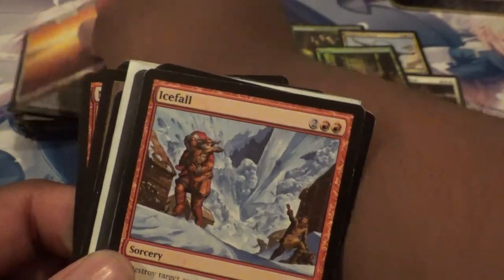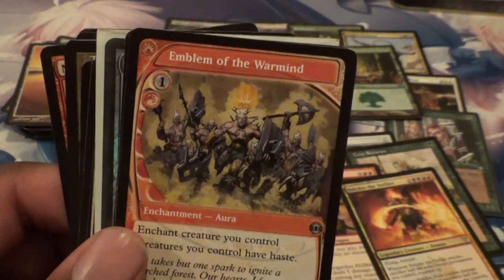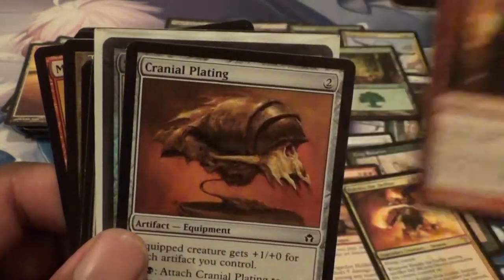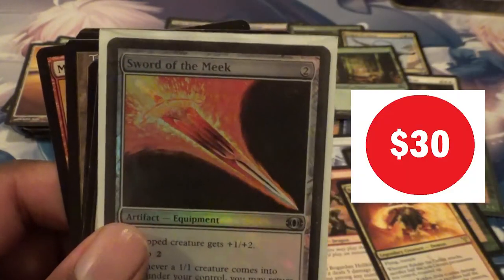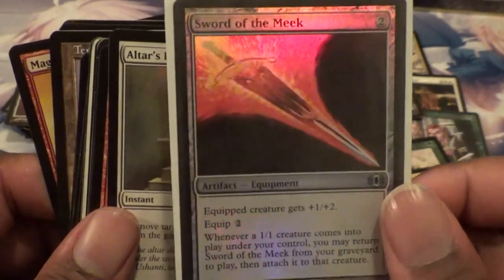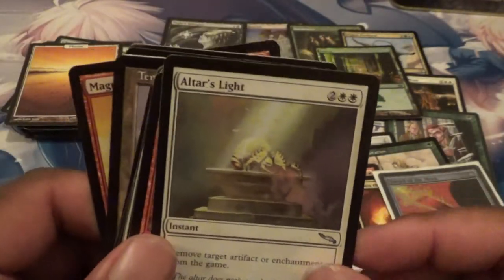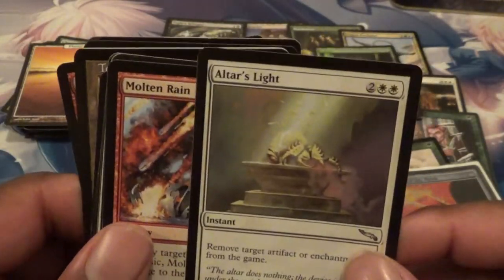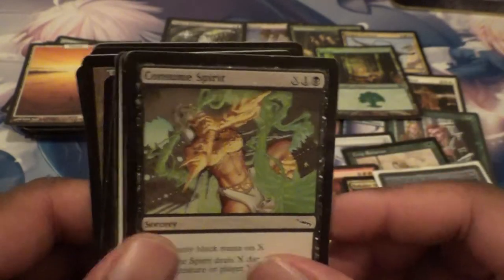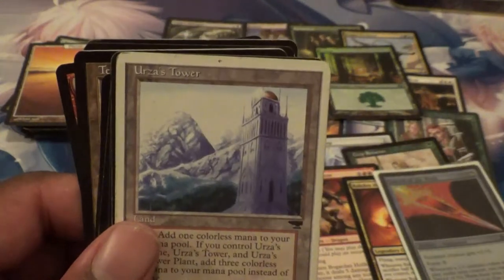Icefall. Tendrils of Agony. Emblem of the Warmind. Seismic Spike. I see a foil coming up — Cranial Plating. Wow! A Sword of the Meek! Okay, this is pretty cool. Can't complain about that. This is really early Christmas for me right here. Altar's Light. Molten Rain — I think I'm going to get a Land Destruction deck at some point. Consumed Spirit. Another Wall of Blood. I think I have all the Urza Lands here. Then we got Viridian Shaman — before Viridian Corruptor was a thing, this used to be in all my decks, at least all my green decks.